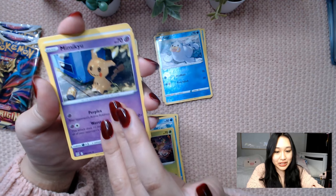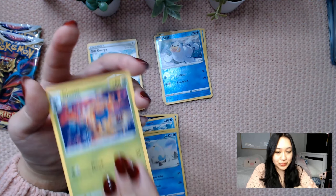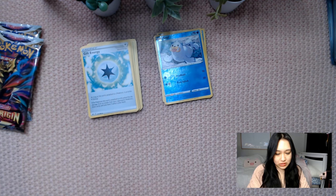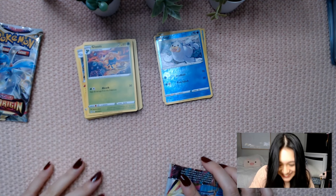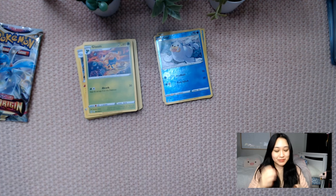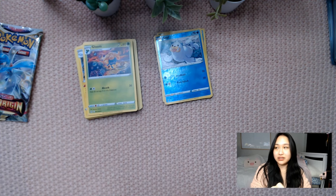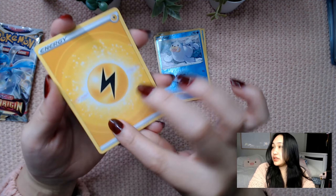Okay, I'm not sure how I'm feeling about this. Just open it like that and see what happens. Spinnerack, Paras, Inkay, Hisswain, Basculin, Phantump, Seel in Reverse — oh, so cute. Mimikyu, Energy, Electric, Swanna, Gloom.